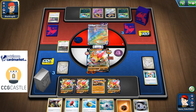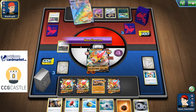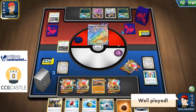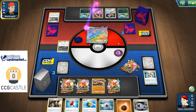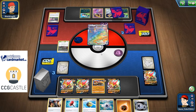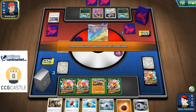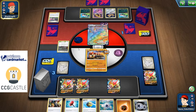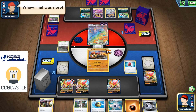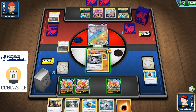He knocks the active Fallings and the benched Fallings with Max Phantom — that's GG. It wasn't a close game, but he did make a mistake — he somehow missed a Fallings on my bench. I have no clue how that happened, but it doesn't matter too much at that point.